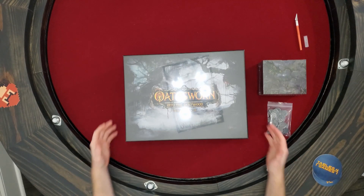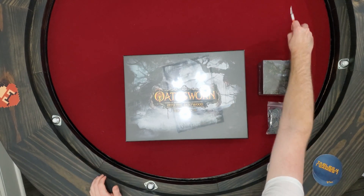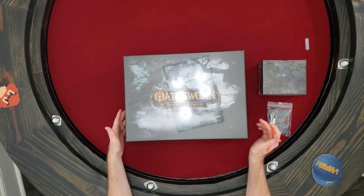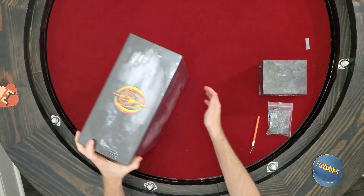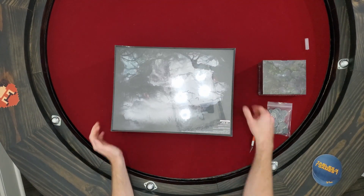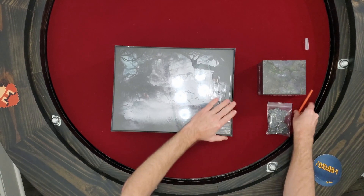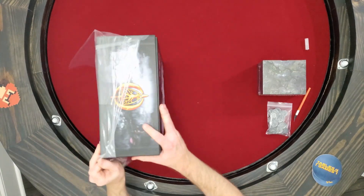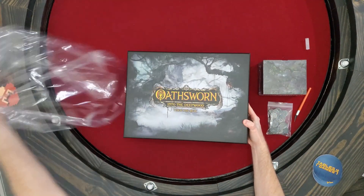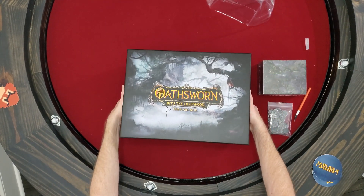Hey, this is Tim with Game Time. I've got another unboxing here of Oathsworn. This is one of the four or five boxes that came with the copy that I was given. I'll just show you what's on the back — not very much. This is a terrain box. This box is not as heavy as the main box. I think it just comes with terrain.